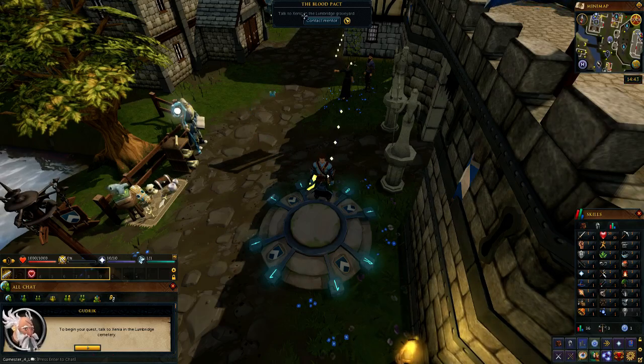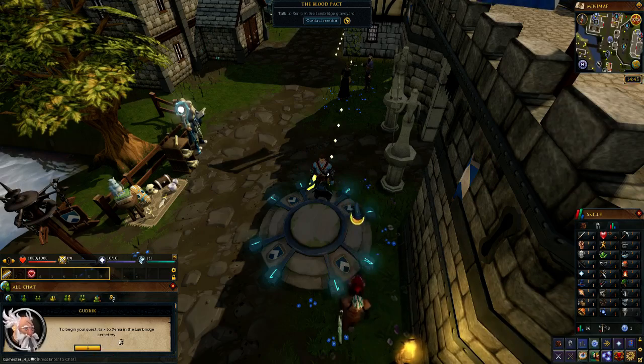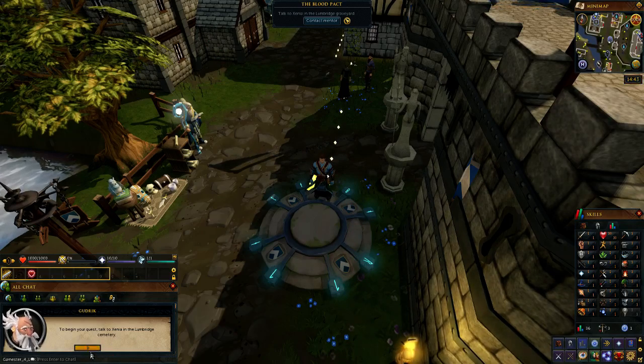Anyway, so this episode is about doing the quest The Blood Pact, and that's simply because RuneScape is recommending I start there because I'm going to get a free weapon, so why not. My mentor Gudrick — remember he's my mentor in Tavoli — is telling me to begin the quest with Xenia in the Lumbridge Cemetery.